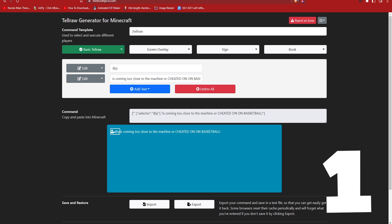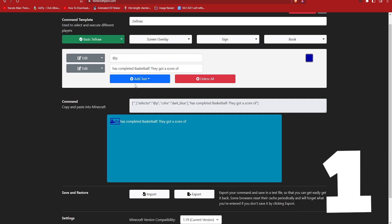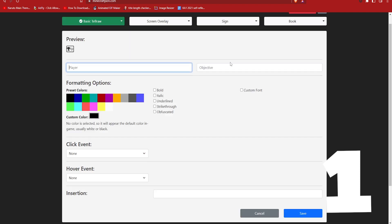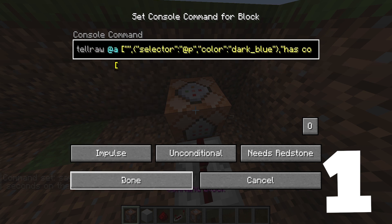There's a website called minecraftjason.com. You can use it — type /tellraw in the top — so you can say the round is finished. It formats it for you correctly. You can select the nearest player, do blue text, save. Then we can add a scoreboard objective. Make sure you write the exact objective with the exact capitals. Then copy the tellraw command and say it to all players.